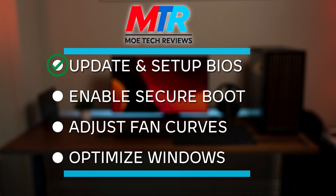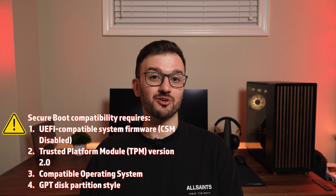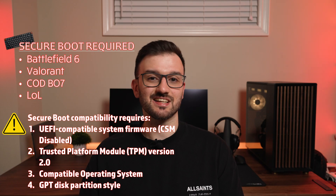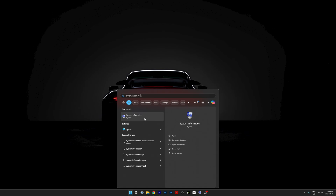The next step is making sure that our games actually launch, and for that we're going to enable Secure Boot. Secure Boot is pretty much non-negotiable if you want to play modern multiplayer games like Battlefield 6 and Valorant, because it requires it for its anti-cheat. The following settings are required for Secure Boot.